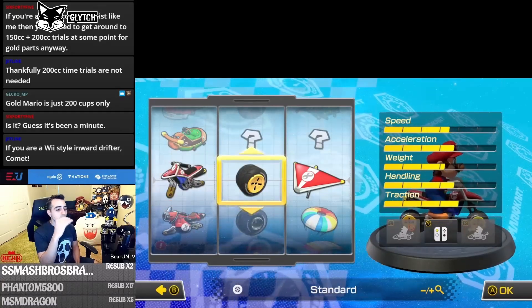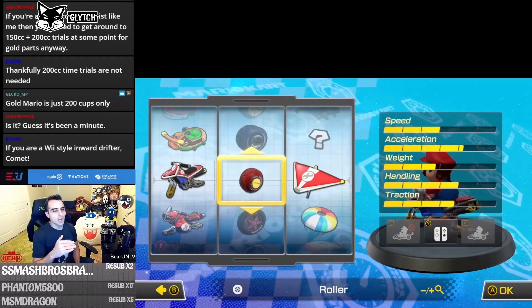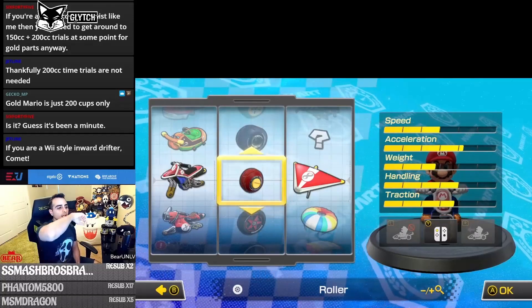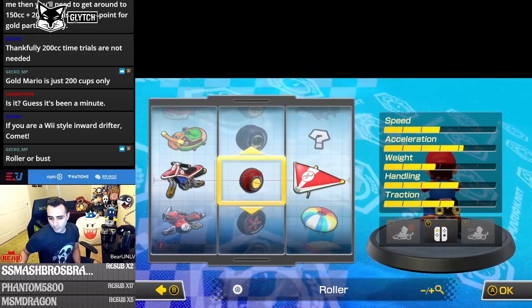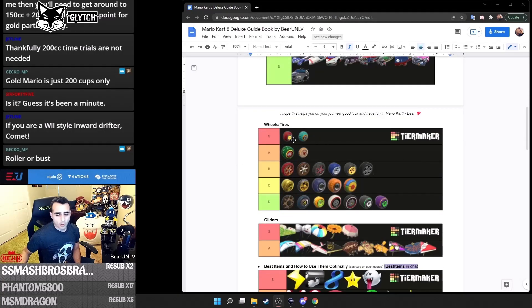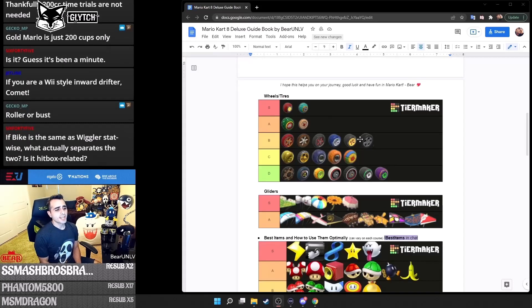For wheels, out of the four you start with, the best wheels in the game are available right away — the Roller. Pick Roller. Eventually you'll unlock the Azure Roller, which is the blue version. Roller wheels are top tier because of their mini turbo boost, acceleration, and overall handling stats. They're by far the best stats for competitive play.